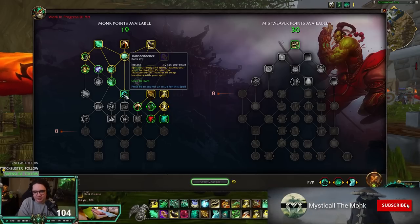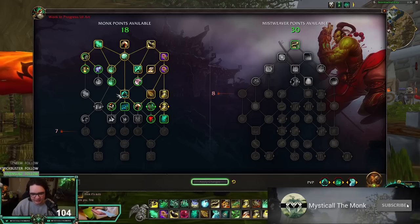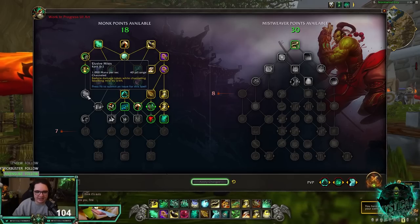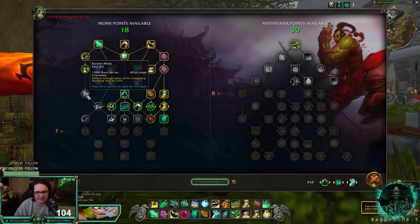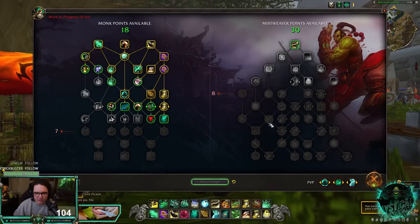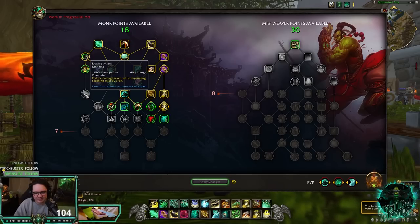We also get Transcendence — you have to spec into it. Since I didn't take Tiger Tail Sweep, I didn't get Elusive Mist, which reduces damage taken while channeling Soothing Mist by up to 6%. That might be good for PvP, but in PvE you're mostly instant casting with Vivify. Even in PvP, most of the time if I'm being tunneled I port away, so I don't think it's that impactful.